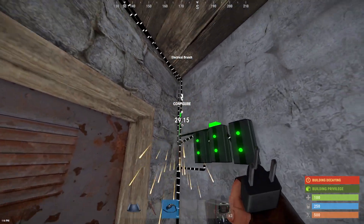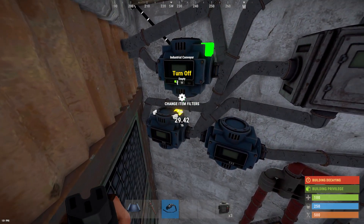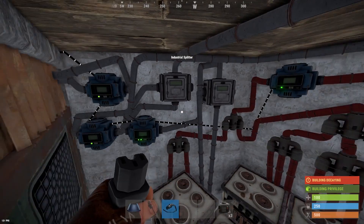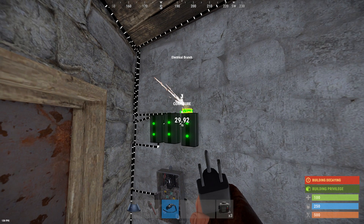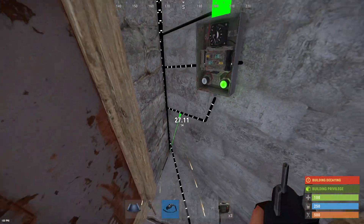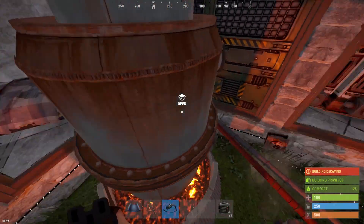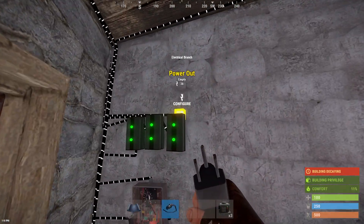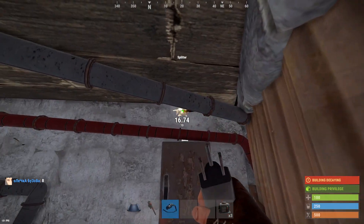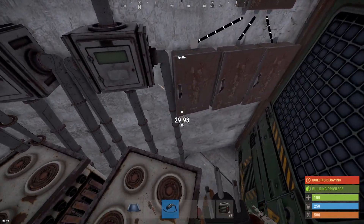The second branch is going to power the conveyors with electrical pass-through. The third branch, set it on 3, is going to power the timer — I'm going to set it to 1 second. I'm going to set the output and the extra branch to handle the ignite. The power out of the third branch is going to power the splitter, then you connect the splitter to the electric furnaces — one connection for each furnace.